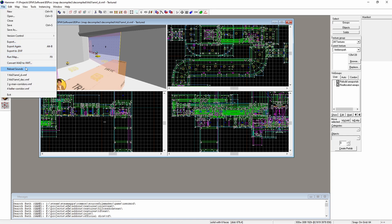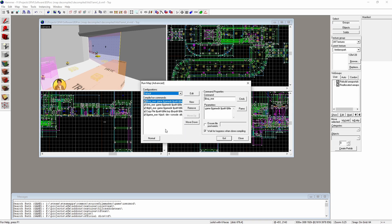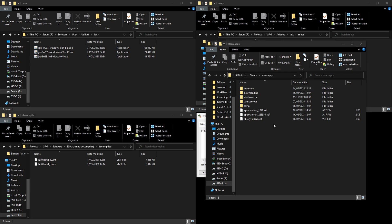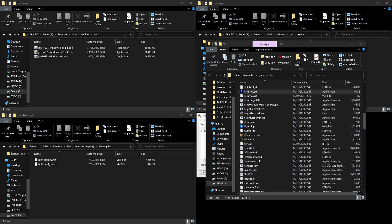To run the map, press F9. It's going to compile — make sure 'Don't run game after compiling' is checked. By the way, I'm using the SFM Hammer. The SFM Hammer is located at: Steam > steamapps > common > Source Filmmaker > game > bin, and then just type 'hammer' and press Enter.